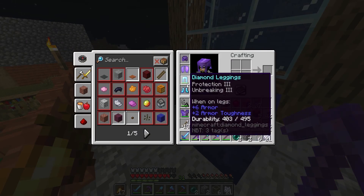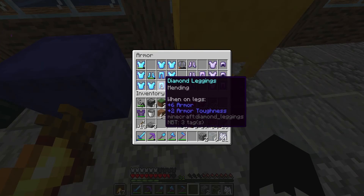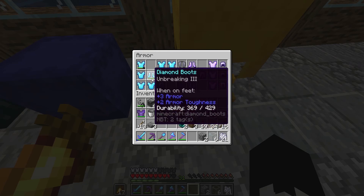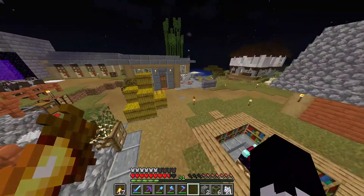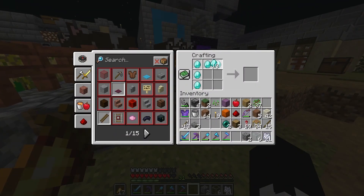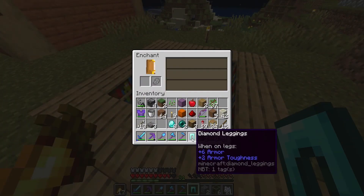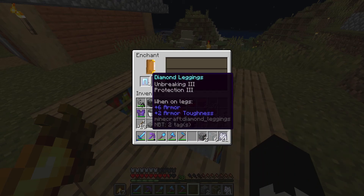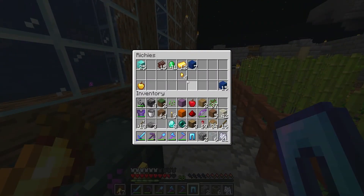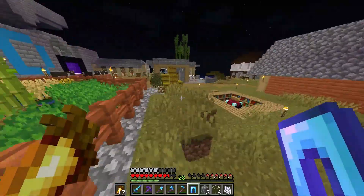We have enough emeralds to get another mending book, but first I also want to upgrade these leggings. Let's check out our armor and see if we have any other protection. There's blast protection — these already have mending but I don't see any protection four, so let's try to enchant some. I know I said we would go mining but with everything I already have planned for this episode, that will have to happen later. Protection three — that's perfect actually. And unbreaking three too, so we can combine this with the ones we're wearing.